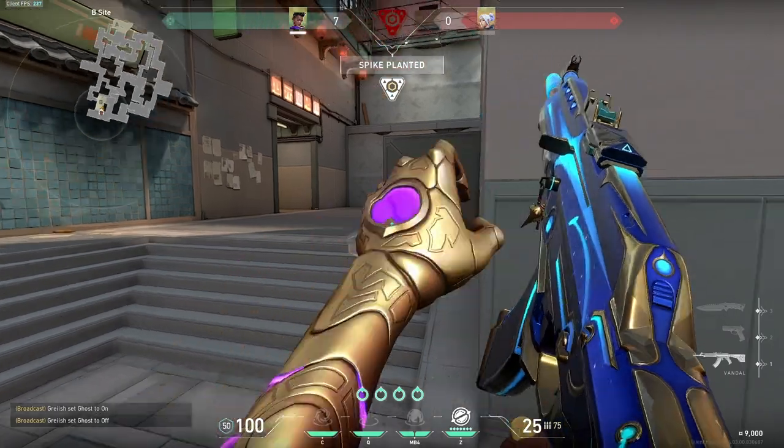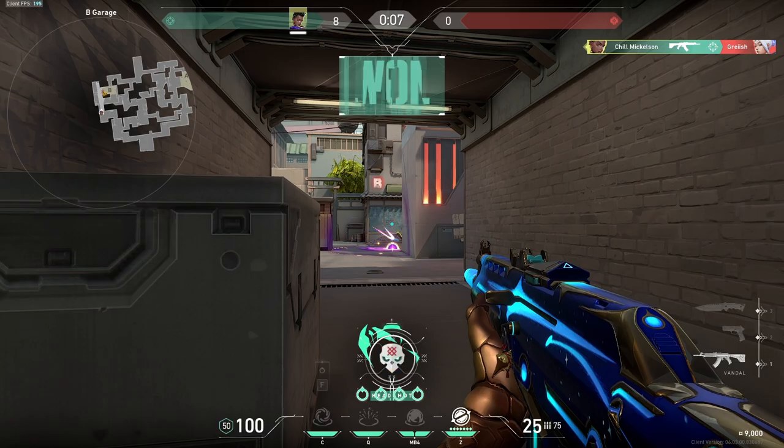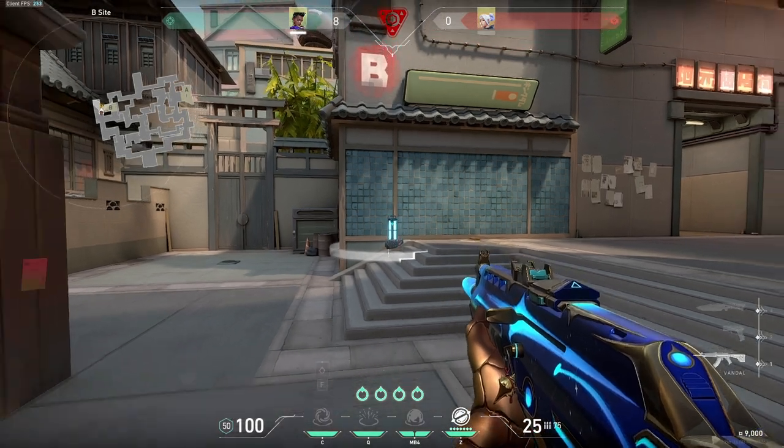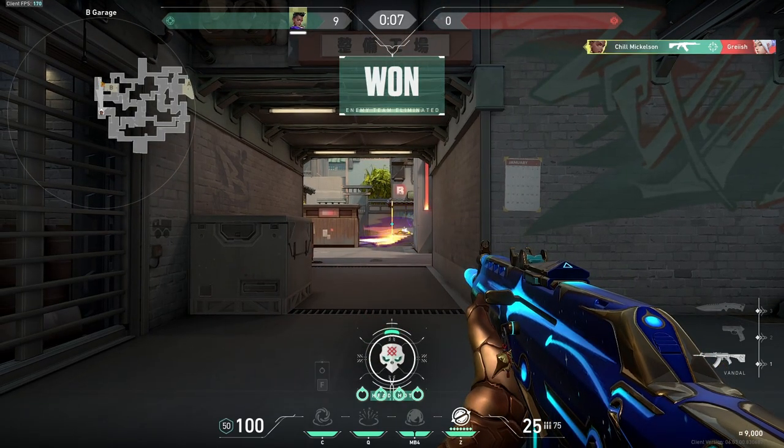You'll want to try and plant out in the open to have an easier time with post plant. Planting behind the metal box is safe, but it's not the best when you want to play post plant in garage, even with a gravity well to assist you. Planting on the back left corner in the open is your objective on B.